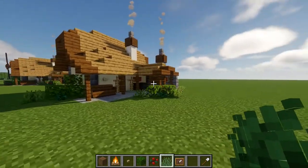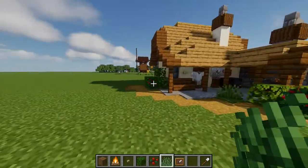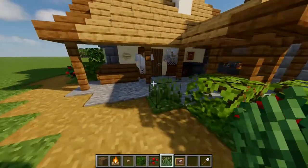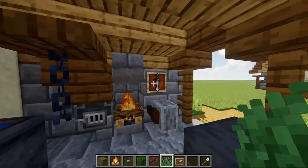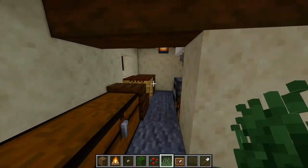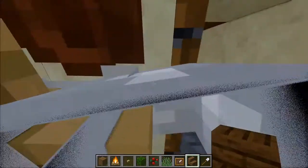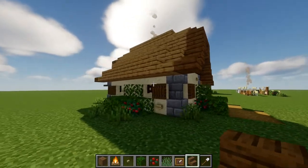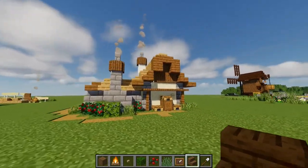That is your medieval blacksmith done. All I did on my version is put some path around it all the way to the back, put some armor on the armor stands, and then tools and weapons. Fill the cauldron with water. On the inside everything is the same — I actually placed two chairs here as well. I hope you liked this video, thank you so much for watching, and I hope to see you in the next one. Have a nice one, bye bye!